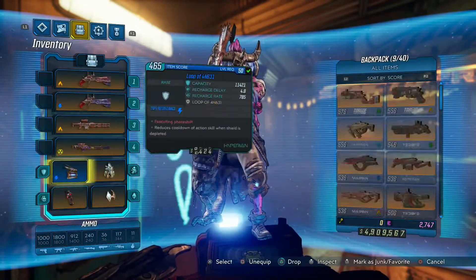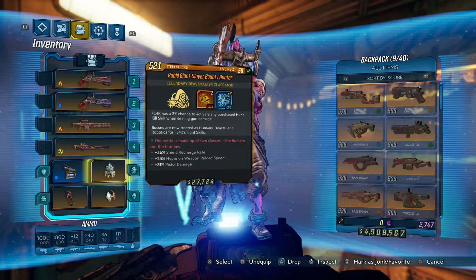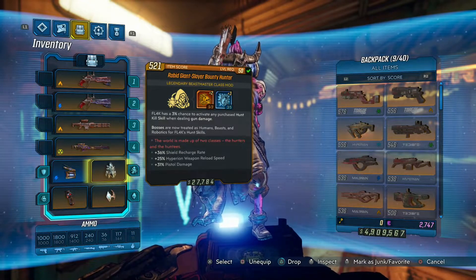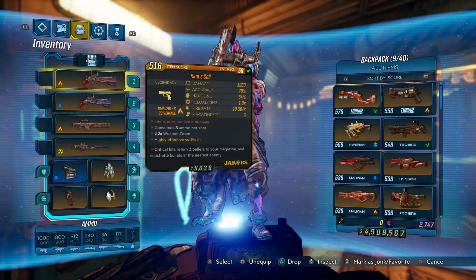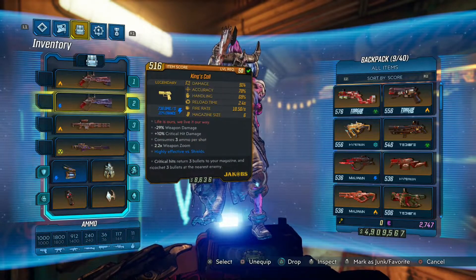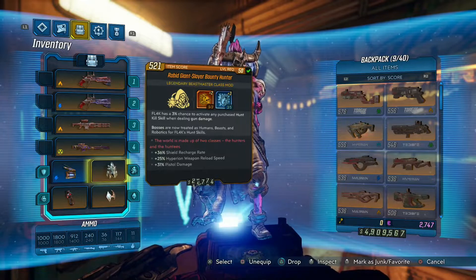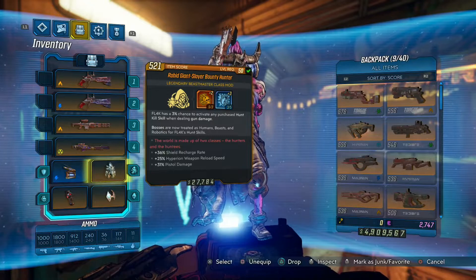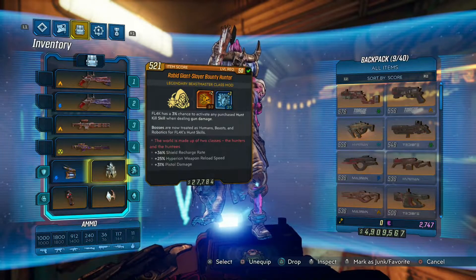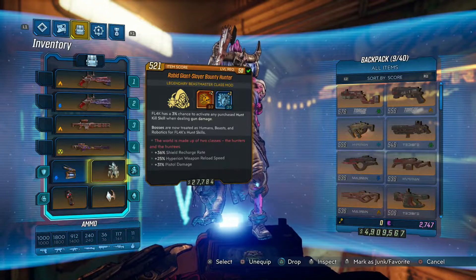Now going into class mods — this is where I feel people should pay attention. As FL4K running Lucian's Call or King's Call, you want to find a class mod with this ability: FL4K has a 3% chance to activate any purchased hunt skill whenever dealing gun damage. Bonus: bosses are now treated as humans, beasts, or robotics for FL4K's hunt skills. This is really good, especially when you're fighting a boss in a four-man group with a lot of health.